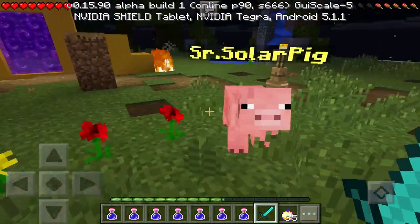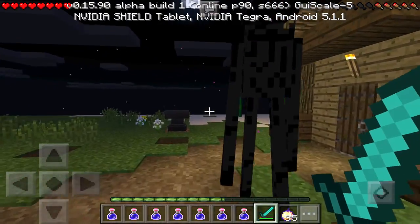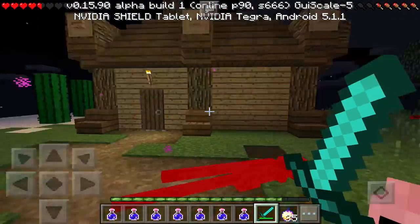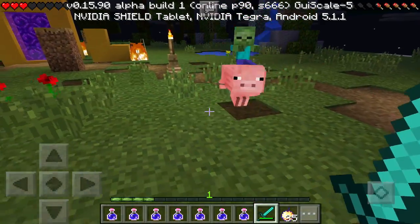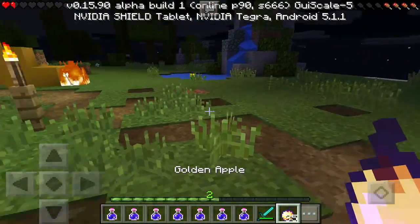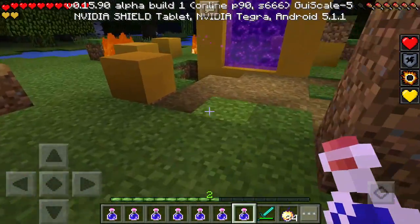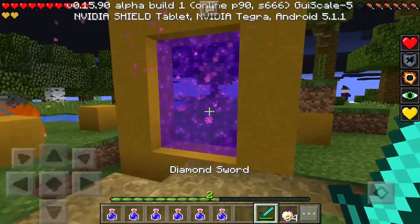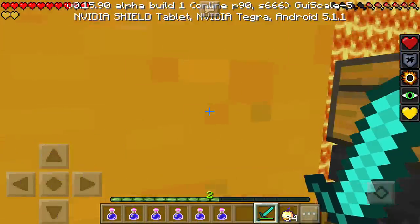Before we head to the portal, oh — where did this enderman come from? I'm going to take him out very quickly. He seems pretty mad. I feel like I'm going to die before this video ends, before we even enter the portal! And we have a solar pig — the zombie is riding the pig, that is so funny. Okay, I need to eat this golden apple. They gave us golden apples, godly golden apples, potions of night vision for eight minutes, and diamond swords. I'm going to chug this potion of night vision just in case.